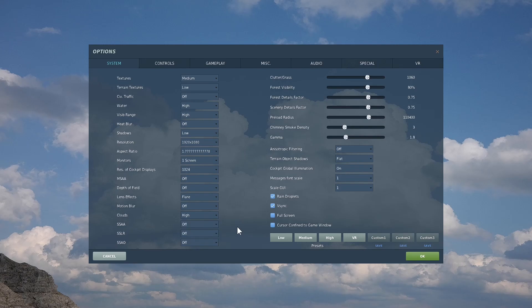While we're here, there's also been the introduction of forest visibility, forest details factor, scenery details factor, and smoke density, which we can now increase even further if we wish. You'll be able to increase the detail factors for scenery, forest, and forest visibility. I hope you find this video useful and helpful — I'll catch you later, ciao for now.